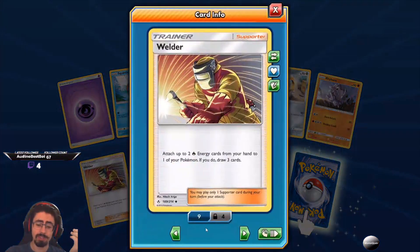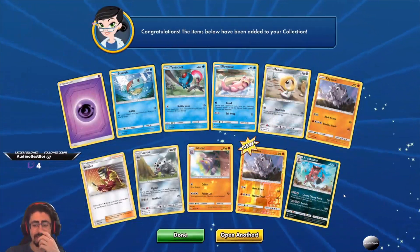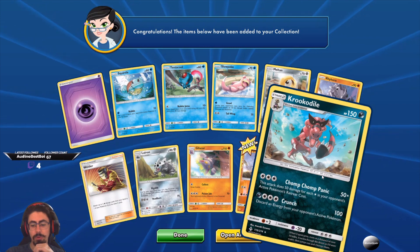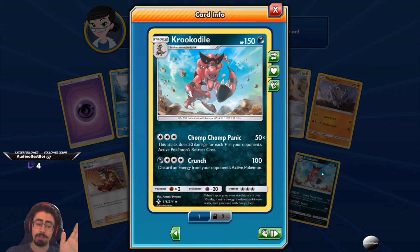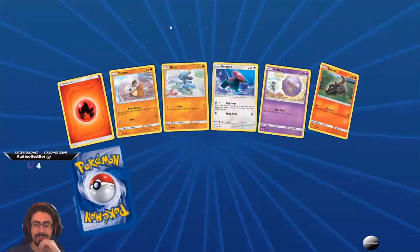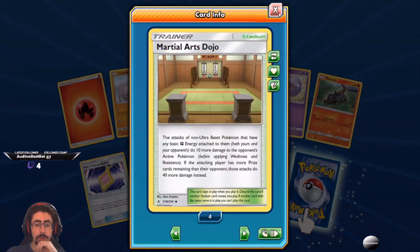If anyone's looking for Welders, I've got an abundance of them — let me know if you're looking! And Krookodile — Chomp Chomp Panic: this attack does 50 damage for each energy in your opponent's active Pokemon's retreat cost. Wow, I read that terribly! Let's keep going. Another Martial Arts Dojo — now I have the full set of four! That's exciting. Venonat. And a very relaxed Quagsire — I'm glad you can relax!